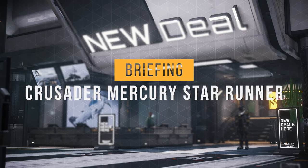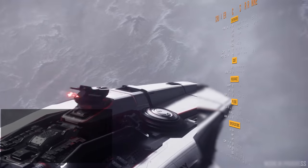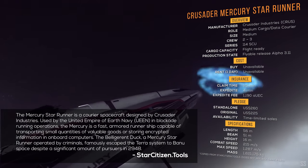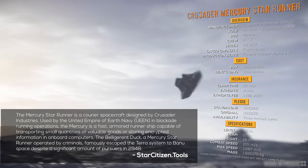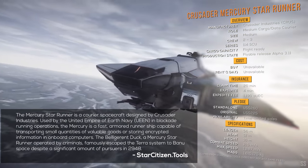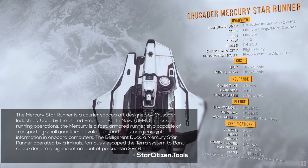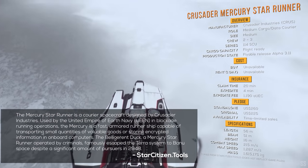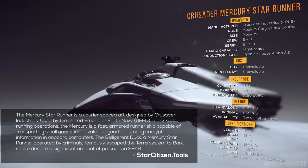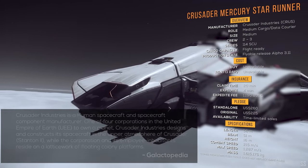The Mercury Star Runner is a courier spacecraft designed by Crusader Industries. Used by the United Empire of Earth Navy in blockade running operations, the Mercury is a fast, armored runner ship capable of transporting small quantities of valuable goods or storing cryptic information on board its computers. The Belligerent Duck, a Mercury Star Runner operated by criminals, famously escaped the Terra system to Banu space despite a significant number of pursuers in 2948.